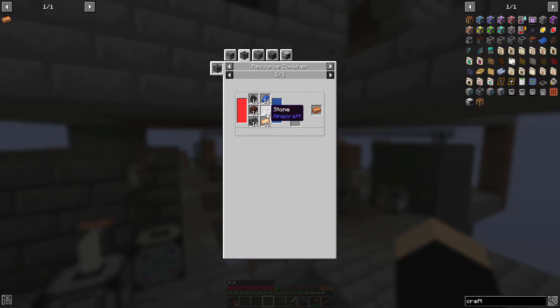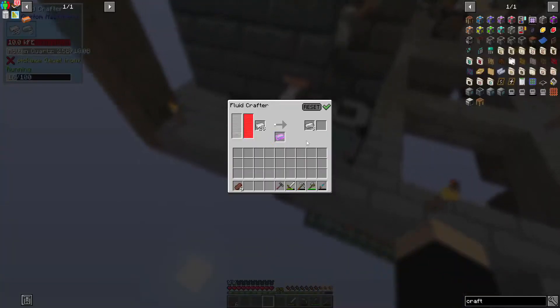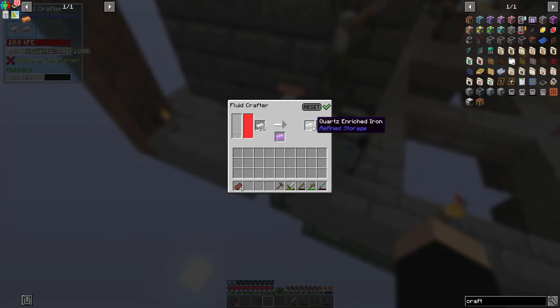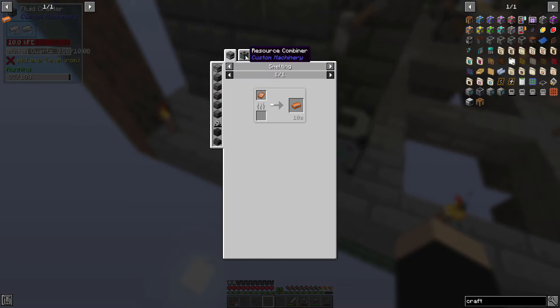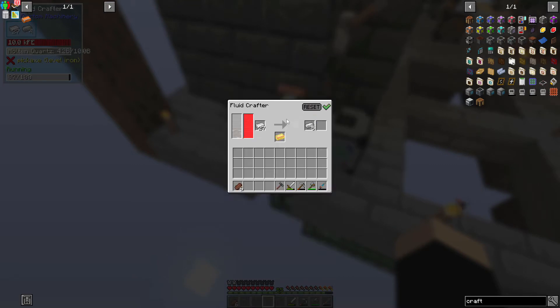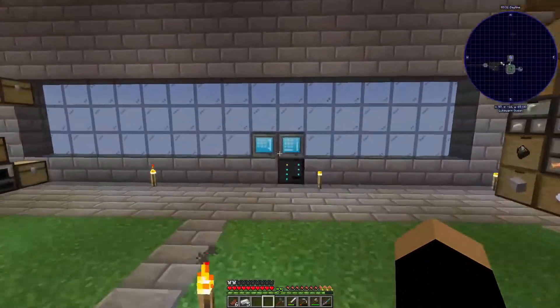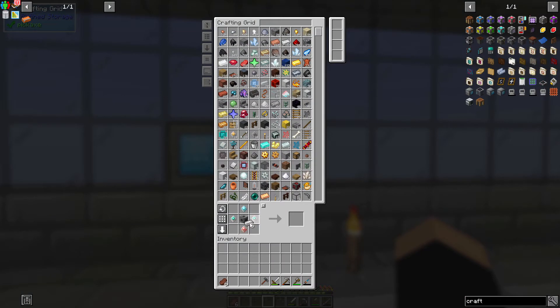We need to handle one, two, three smelting steps plus a smelter - so we're gonna need four crafters. One, two, three, and then four. We're gonna be cutting it close, that is for sure.